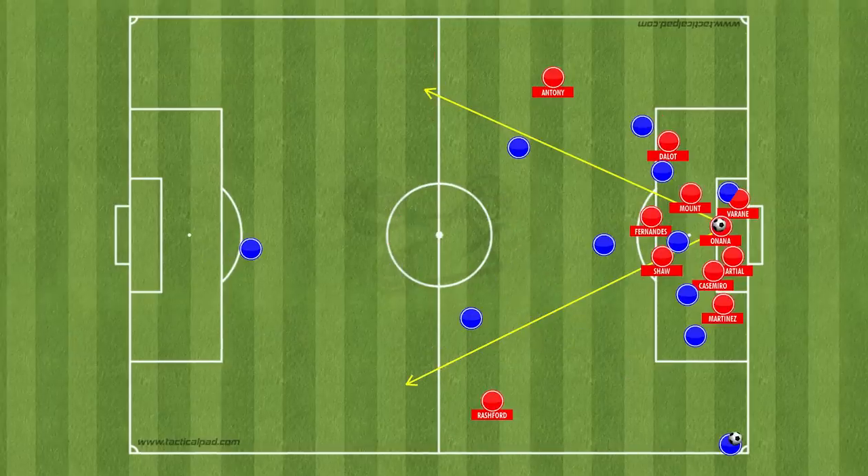Onana's quick distribution is also worth noting — such as when he claims a cross, which is something he's much better at doing than David De Gea. From here, his throwing or drop-kicking could be used as a weapon to start counter-attacks, with the idea being that Onana would claim the ball and immediately look for a long ball to release either Anthony or Rashford upfield, or maybe even a shorter throw into a player in midfield if those runs aren't on.